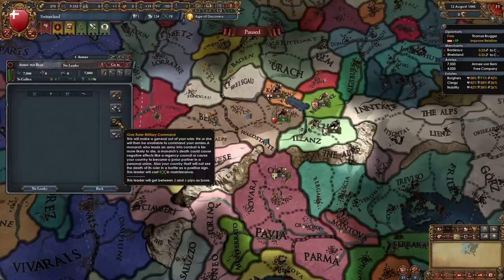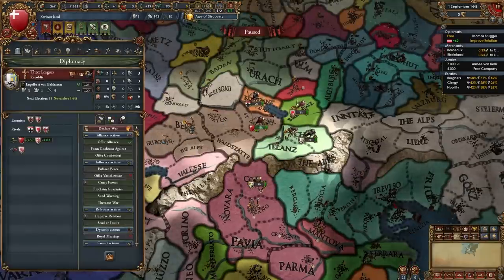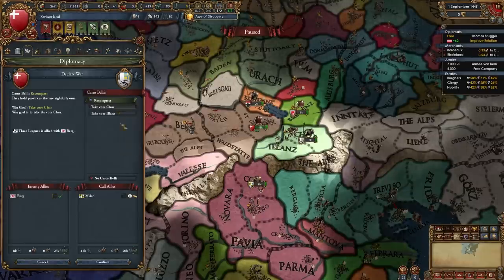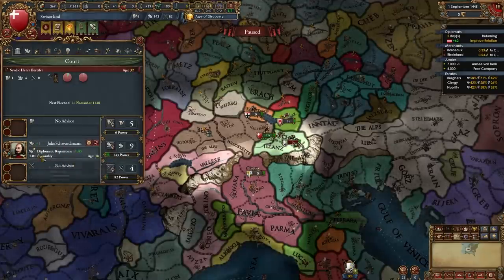Now that we've done that, we are also going to recruit a general or give your ruler military command — if he's bad like mine you will want to do this, if you're ready for the stab loss. It is time to declare our first war, which is going to be with the Three Leagues — we're going to declare a reconquest for Chur. At this point you can fire your diplo advisor if you want to, and we're also going to hire a military advisor — I'm going to take a discipline advisor.